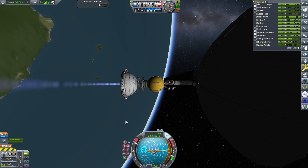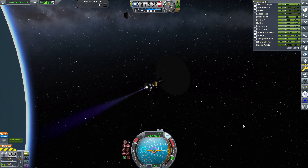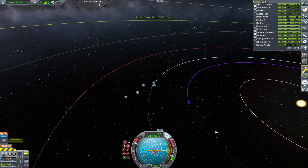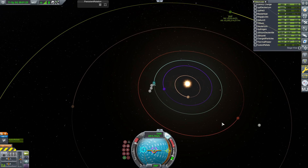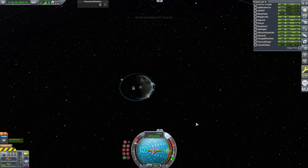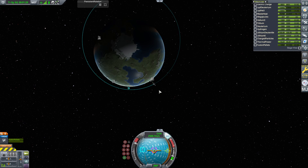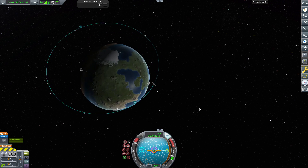I'm going to go ahead and throttle up. What we're going to be doing is a direct burn to Jool — we're pointing straight at it. This is not an efficient transfer at all — we are not worried about efficiency. We are going for speed, and this is how you are fast with the Daedalus.